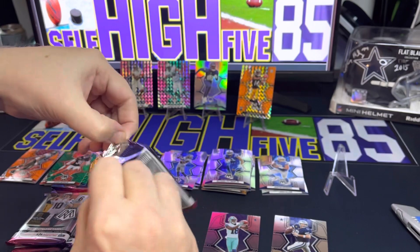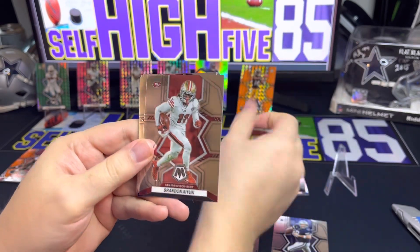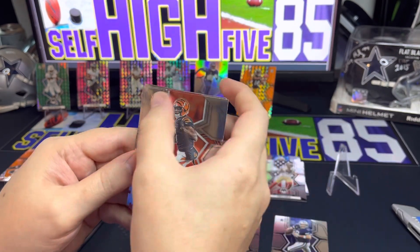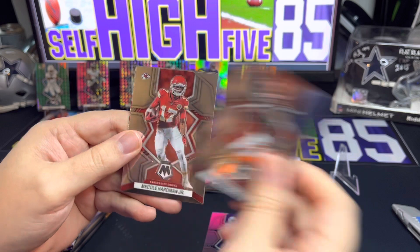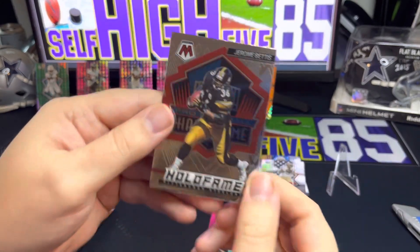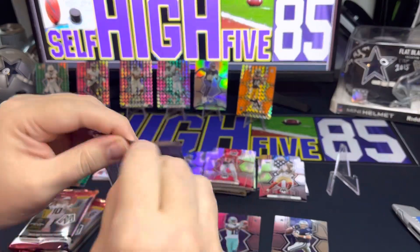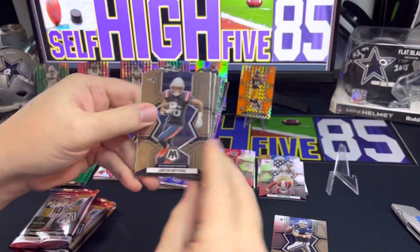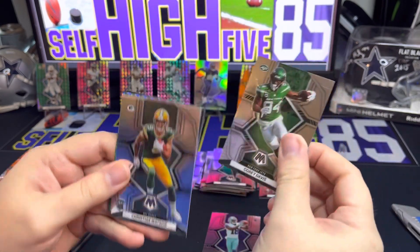On to the next pack — we get a Tua Tagovailoa, Brandon Aiyuk, Trey Lance second year with the red white and blue, a Ja'Marr Chase second year with a big ding in it — that's depressing because it is in a box. We get Malcolm Jenkins Jr. and Hall of Famer Jerome Bettis. I do like the look of these cards if you can get them in the silver with a good player — they're kind of nice. But still nothing too crazy, nothing to write home about.